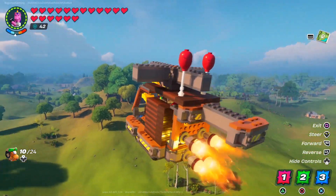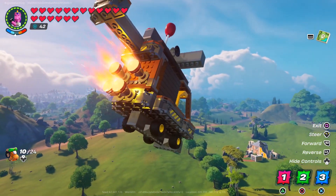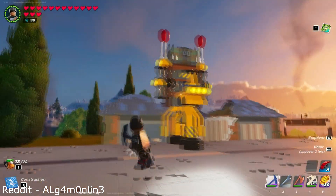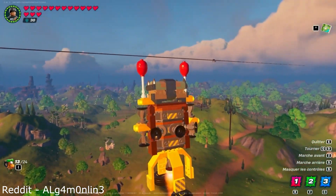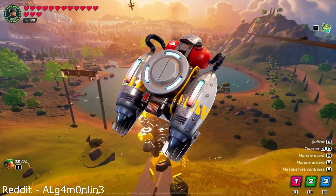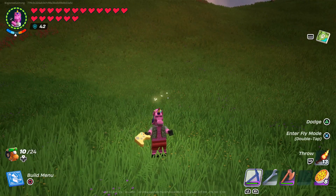I reckon we should probably take things back to the sky again. There's bound to be LEGO Fortnite players out there who are looking for something a little bit more personalised. Well this absolute genius on Reddit has got your back with his custom jetpack. Being able to travel across my survival world in style like this would probably mean I never want to land again. We may have had jetpacks in Battle Royale before, but they don't even come close to how amazing this thing looks.